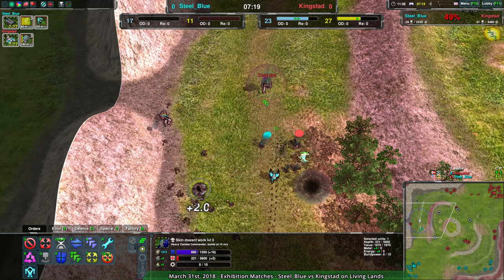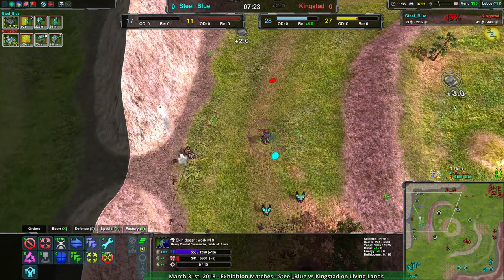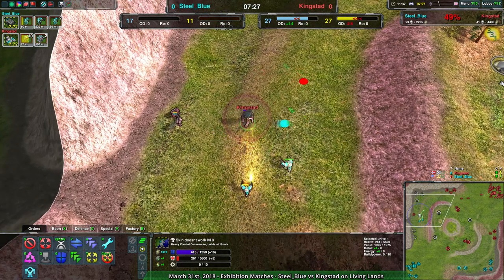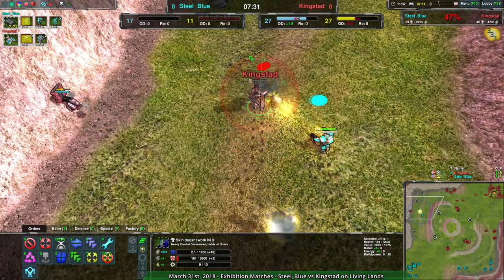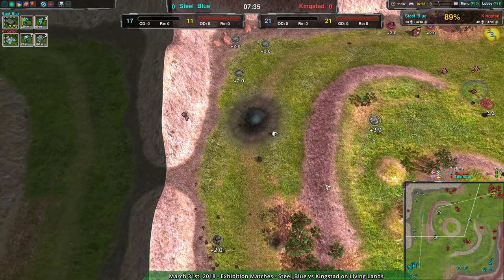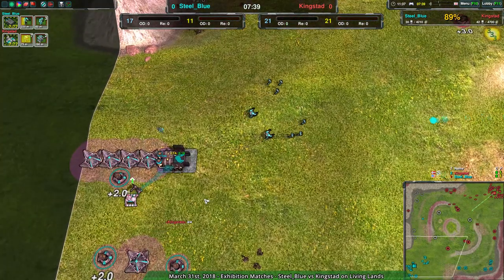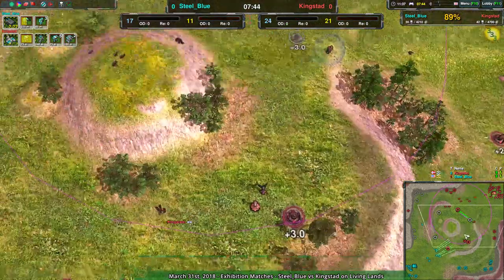Kingstead's commander is still vulnerable, but it's not over. If Kingstead loses the commander, Steel Blue has a chance — otherwise, Steel Blue is basically done. It looks like the reavers do manage to get in and kill the commander, and one of them does survive. With both commanders gone, whoever builds storage first is going to have a bit of an advantage. But Kingstead, overall, economically has the advantage — they built up more, they had more construction going on in the backyard.